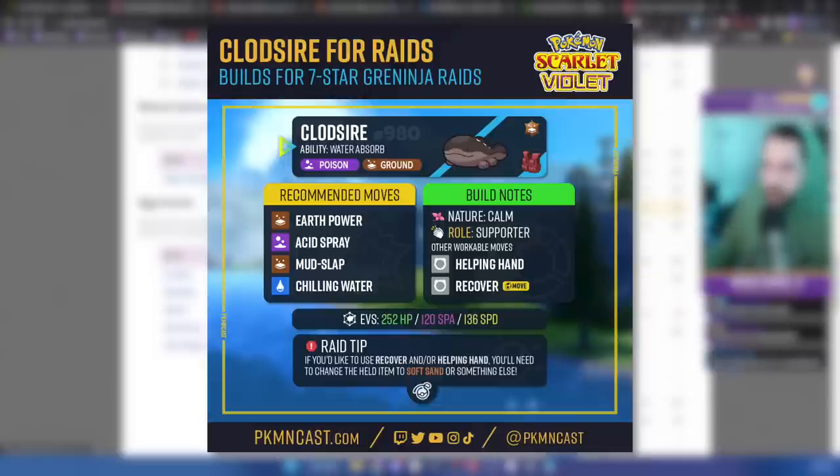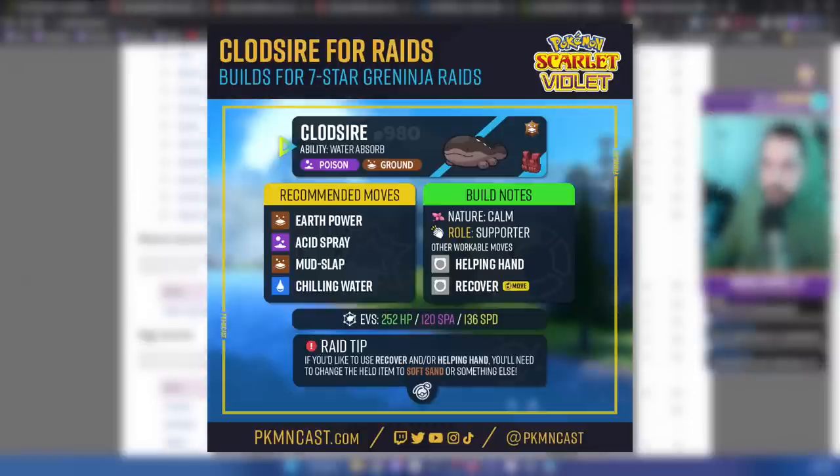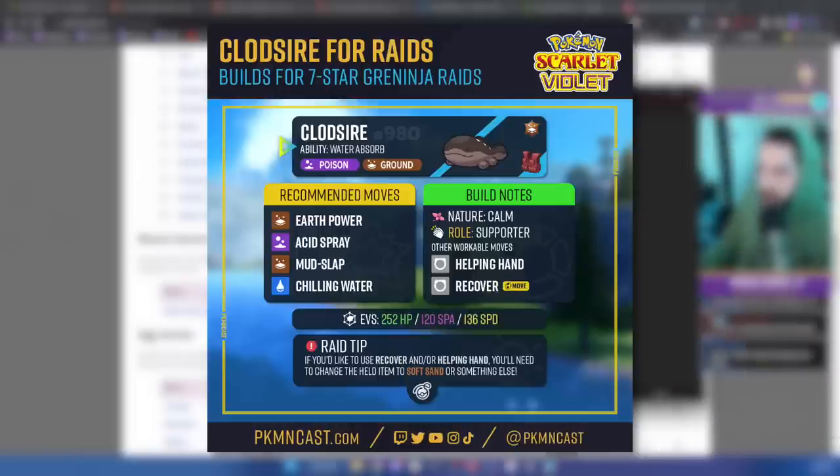If Greninja is a mixed attacker, Clodsire is going to be able to survive any special attacks thanks to the Assault Vest, and Chilling Water will counter physical type moves while helping the team. Just like Acid Spray, Chilling Water works through the raid shield. Mud Slap is here to decrease Greninja's accuracy — it's probably a move you're not going to hit a lot, but if you have other acid sprayers, decreasing accuracy is always great — that's another opportunity for Greninja not to knock you out. Your bread and butter is probably three Acid Sprays and then Earth Power spam.